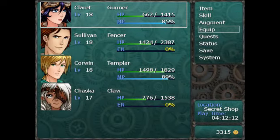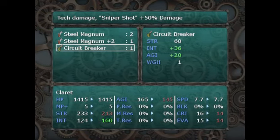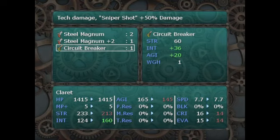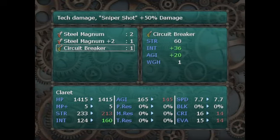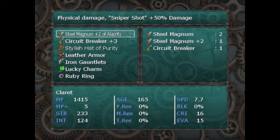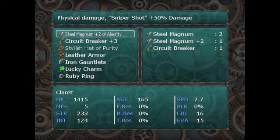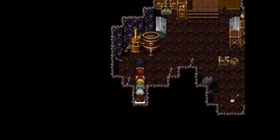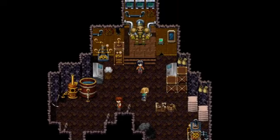We get another circuit breaker for that, but I don't think I'm going to switch to it. The reason is because the Steel Magnum also has the same sniper shot ability. The only difference is that this would mildly increase our agility, where our agility is already increased by the Steel Magnum plus two. So there's really no other reason to get this other than an agility increase. The weapons you make are always better than the ones you obtain, essentially.